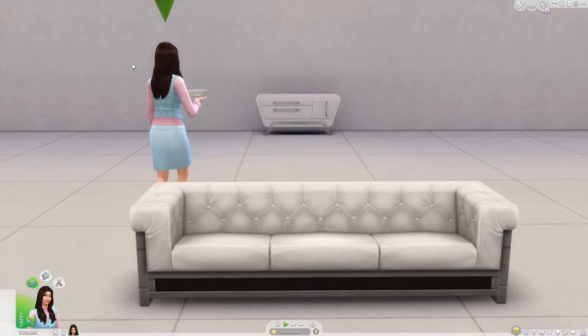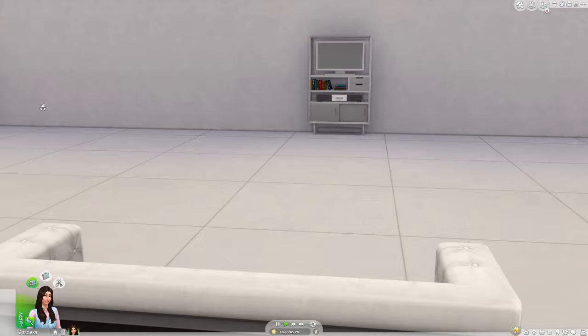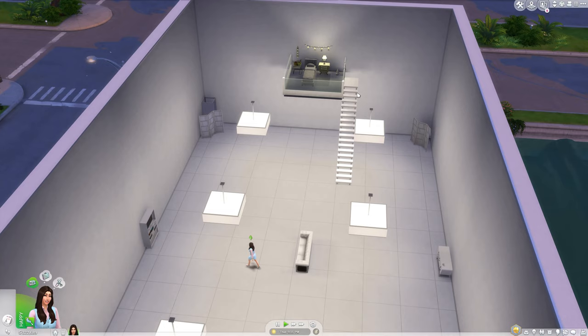Now that she's finished her applesauce, I wonder what she's going to do — she doesn't have a sink, so I'll have to figure that out, or maybe the dishes will just disappear magically. In order to make this really void-like, I wanted to make huge tall ceilings, but she still needed a bedroom.